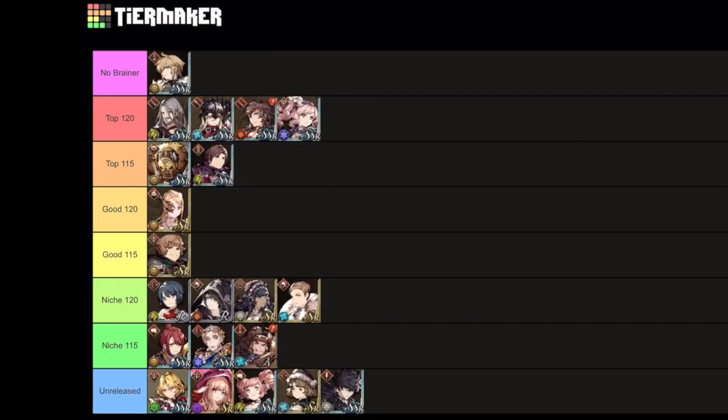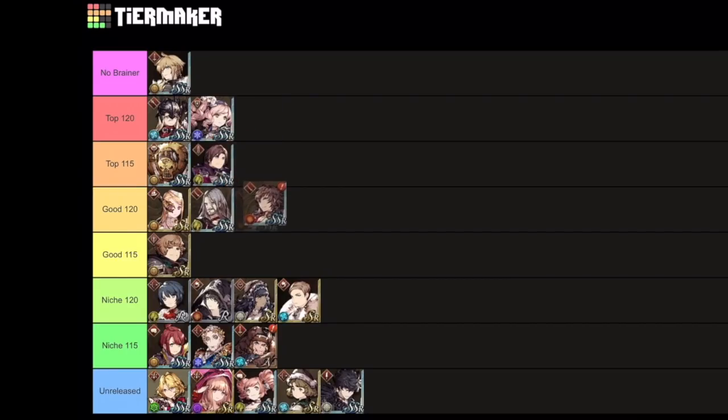Nasea I'm going to bring down to top 120. I think all of the MR tanks are great and will get even better with EX jobs, but they're not good for all accounts or all players. Like with Nasea, if you have Agrius or Engelbert already at level 99, you're not going to need her as much. But for my global account I don't have a really good physical tank, so she's a no-brainer for me. Also looking at top 120, I'm going to bring Ole and Seymour down to good 120. They're still great and still necessary, especially for mono element teams or selection quests where you want attackers.